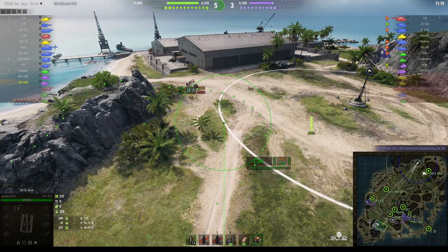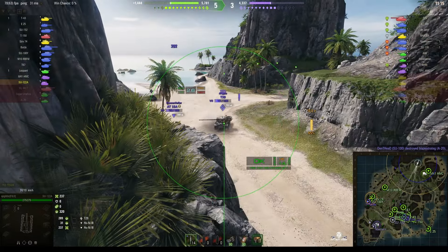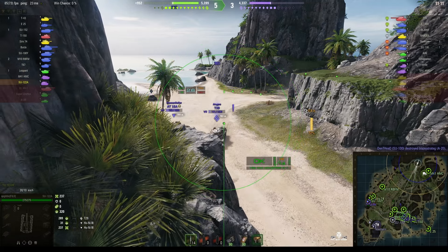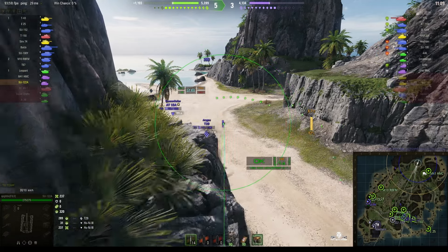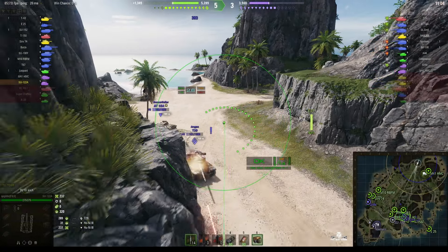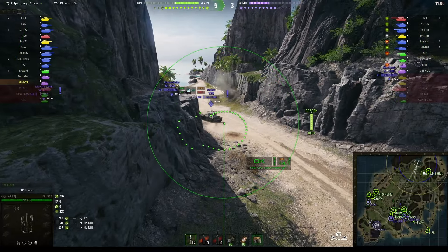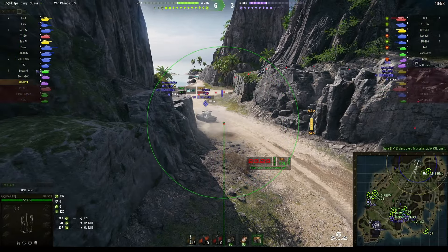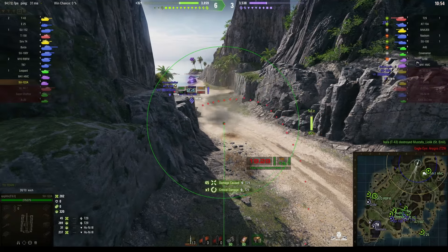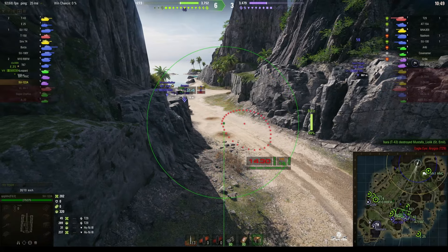We just saw the tracer from the other enemy arty, the M-41 — he's over on the docking bay. Looking at the T-29, but that's a really difficult shot, mainly because he keeps coming out from behind that rock. He lines it up but it's going to miss. That was close — only 45 hit points from splash, a bit of stun, but we missed the main hit.